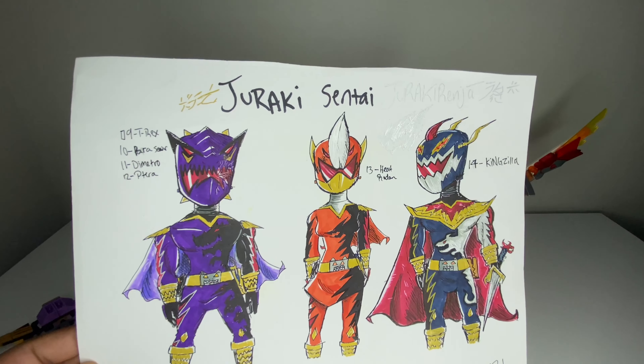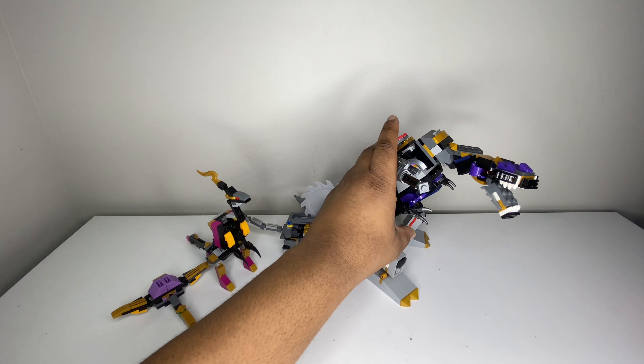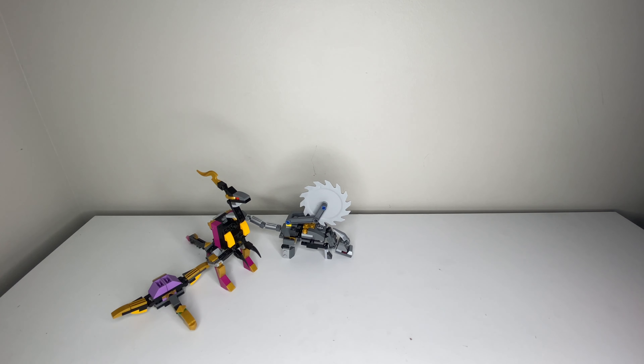Okay, so first for part one of this video we're going to be taking a look at the purple ranger and all of his zords. He has four, and his T-Rex has an alternate mode like Red's - it has a megazord mode. We're going to get into that guy last, so we'll put him to the side and take a look at the smaller guys first since they're the quicker ones to go through.